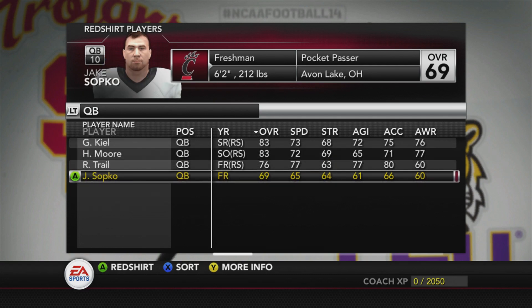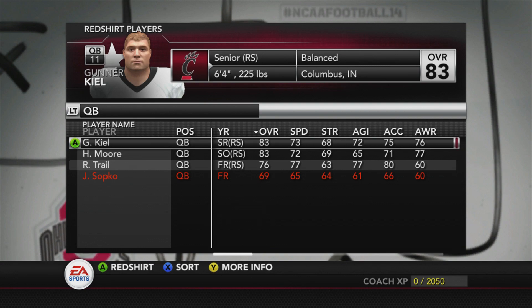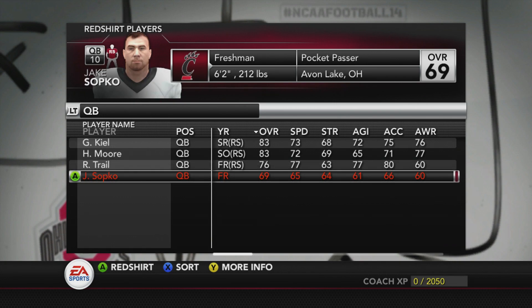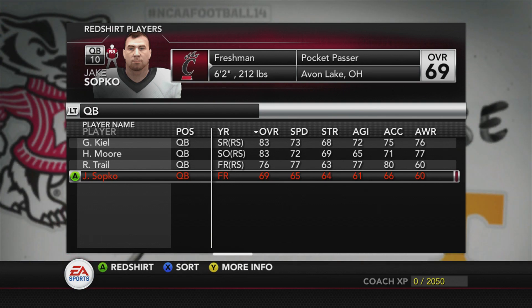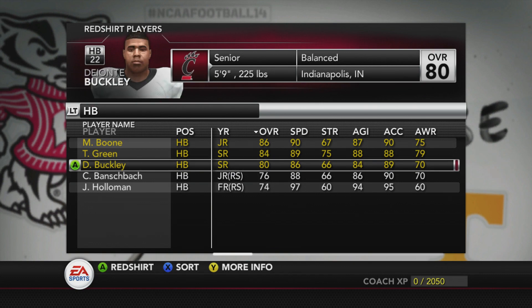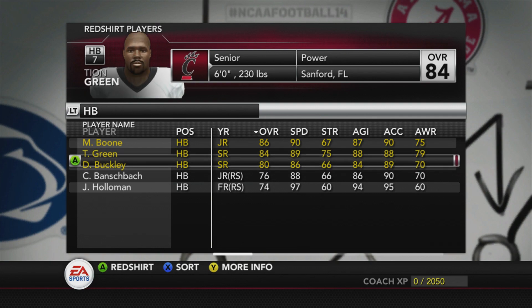The first thing I do is red-shirt any freshman or sophomore that doesn't have a true freshman label. You can see I've got a pretty good line at quarterback — a senior, a redshirt sophomore, a redshirt freshman, and a true freshman behind him. I'm trying to maximize the amount of time these guys get on campus and progress as players.